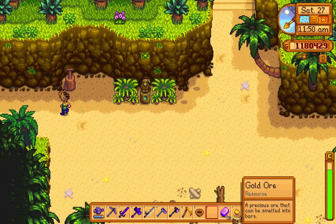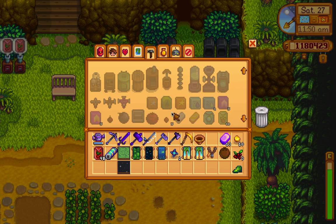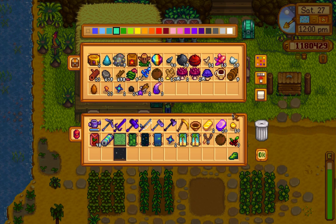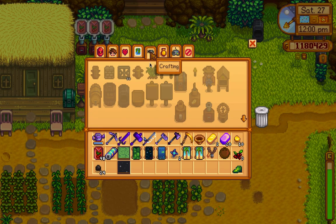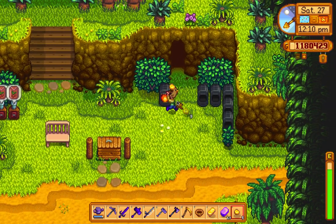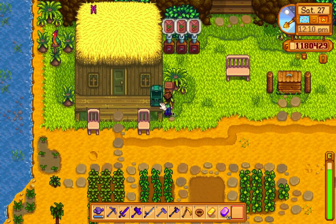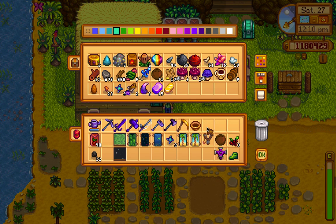Here we are! Now we can craft one iridium sprinkler. I need coal and the two gold bars I have right here, and some coal. Now I can craft one iridium sprinkler. I'll put these in here — now I have one more. Put this gold bar here.